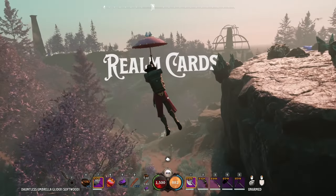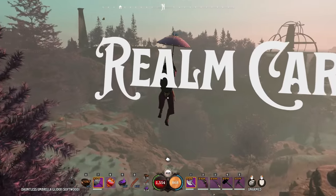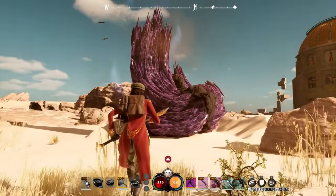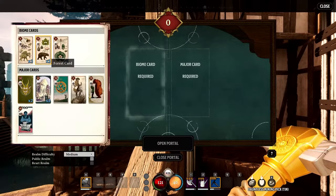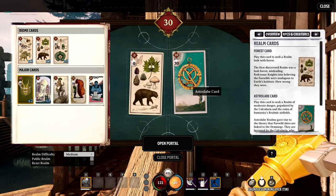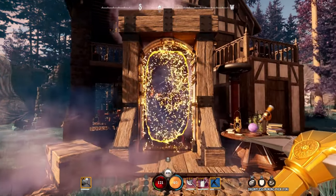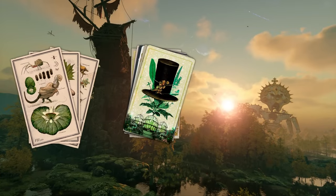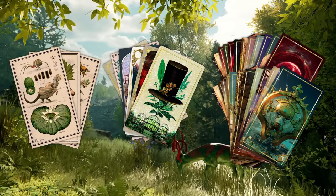At the heart of Nightingale's open-world experience are Realm cards — the keys to the Fae Realms. Whether you're fully equipped and in search of rare resources beyond your starting realm, or you're ready to pursue a realm-spanning quest, it's time to delve into new worlds using Realm cards you've discovered or crafted. With three types of cards — Biome, Major and Minor — you can tailor realms to your liking.